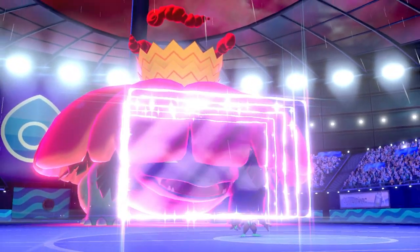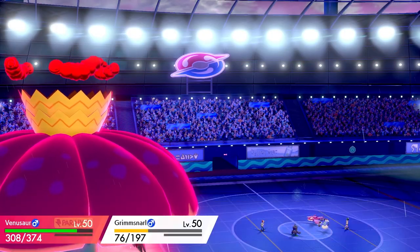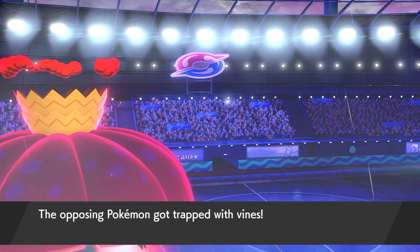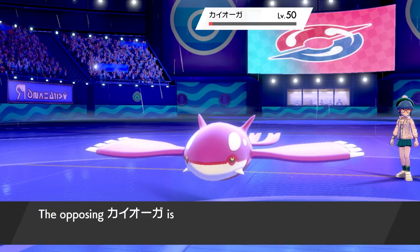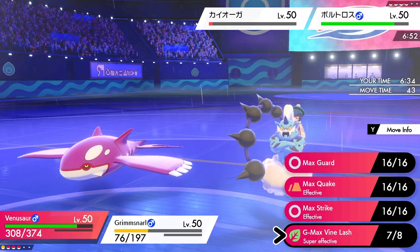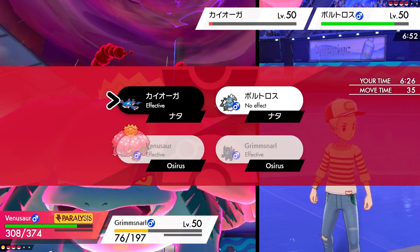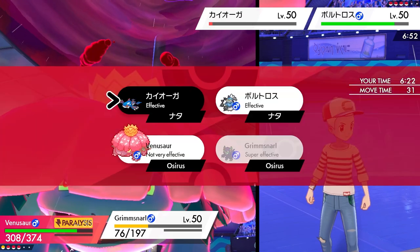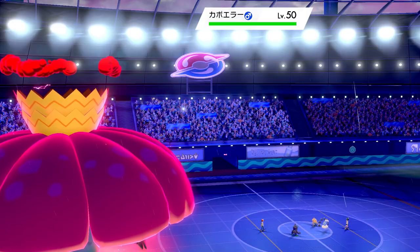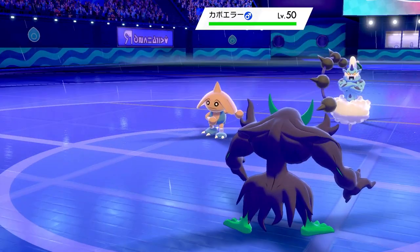Turn one, we max Venusaur. It is a Prankster Thundurus — they fire Thunder Wave into Venusaur, completely negating any Chlorophyll advantage. We take a Water Spout behind Light Screen from Grimmsnarl. The vine lash residual damage isn't quite enough to pick up Kyogre but puts it in really rough shape, making Dynamaxing questionable at such low health. Rather than Vine Lash, we go for Max Quake to get Special Defense boosts up as a buffer against Shadow Rider Calyrex.